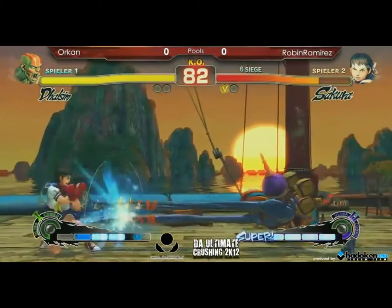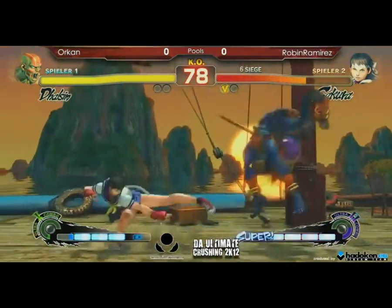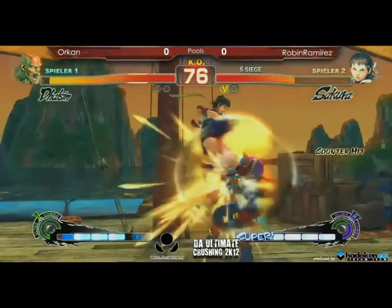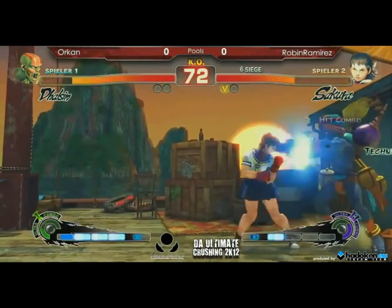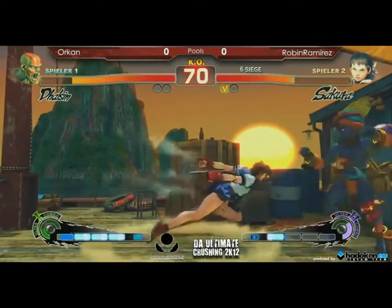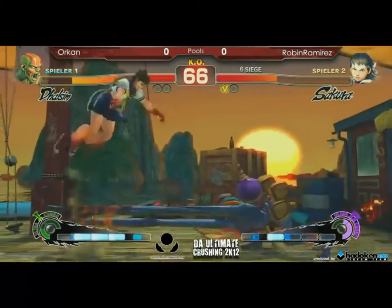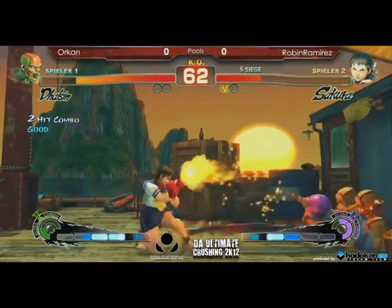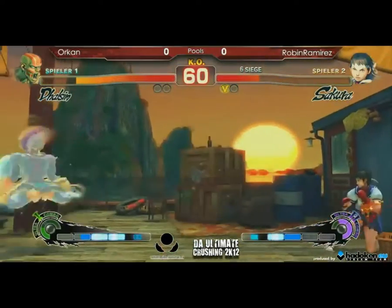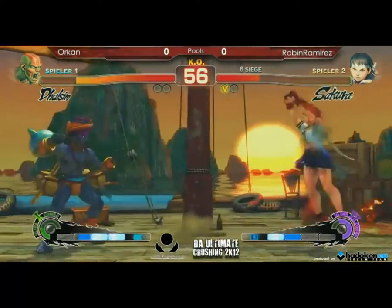Dhalsim going for the mix-up but Sakura bucks him successfully. Sakura misses the combo, but she still has a good position against Dhalsim. With Dhalsim, it's not good to be in the corner. And now he gets out — out for free out of this corner.